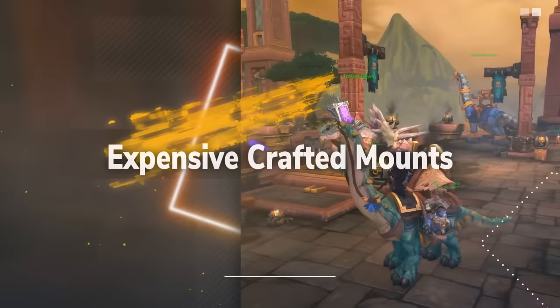The next ingredient is 12 Spirits of Harmony, which cannot be bought at reasonable prices and must be looted from mobs or quests across Pandaria. The recipe also calls for 20 Ghost Iron Bolts from Engineering — each bolt requires 3 Ghost Iron Bars, and each bar requires 2 Ghost Iron Ore, so you need 120 Ghost Iron Ore total. The final and most expensive ingredient is Orbs of Mystery: each Orb costs 20,000 gold and they are only sold by one vendor in Pandaria — Big Keech at the Golden Pagoda in the Vale of Eternal Blossoms.